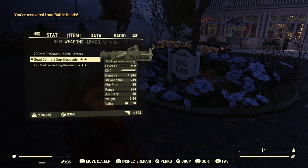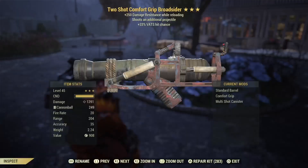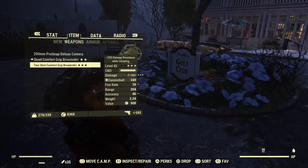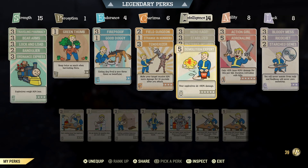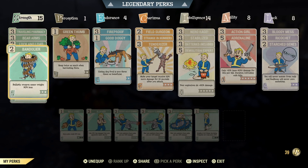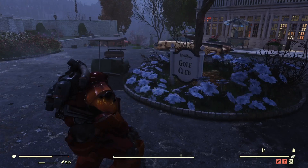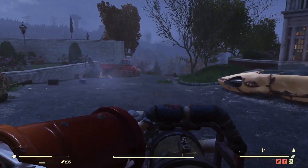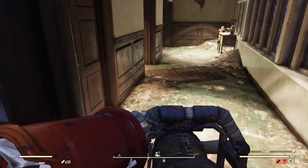So let's look at the Broadsiders we have: the quad faster fire rate one and the two-shot one. The perks we're using are Demolition Expert, Adrenaline, Bloody Mess for extra damage, Lock and Load, Ordnance Express, Tenderizer, all the good stuff, and Fireproof. Let's go and shoot some things — this is basically the first time I've tested this weapon in a really really long time.